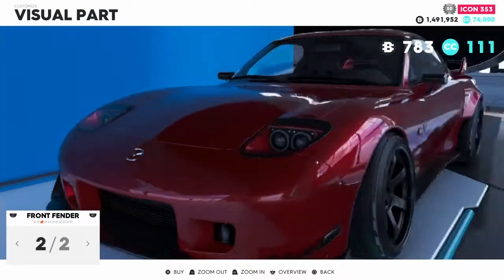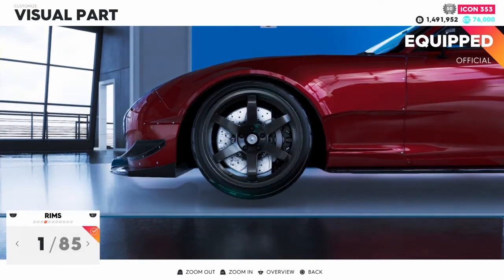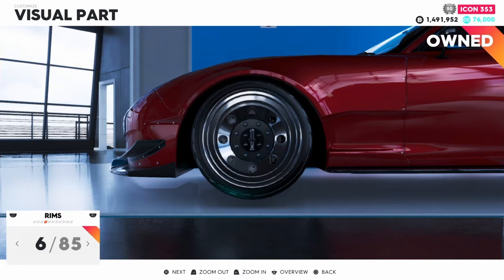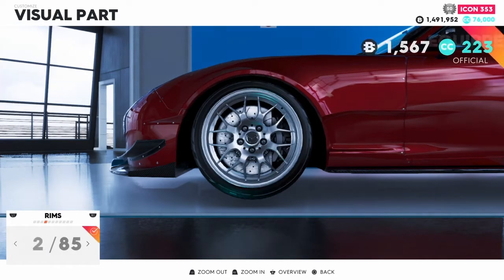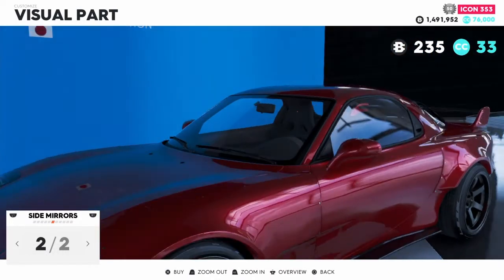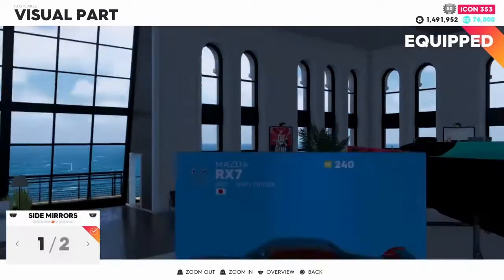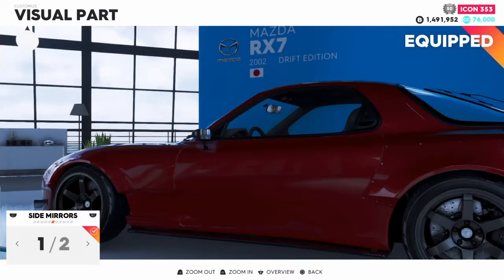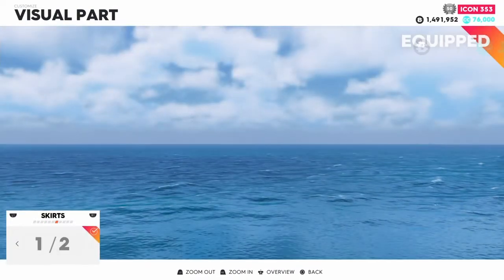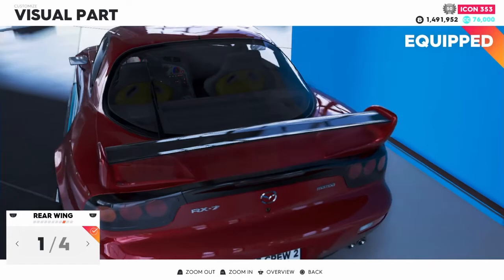We got front fenders which just removes the widebody kit. The stock rims — obviously gonna keep them. I'm gonna leave that for now. The stock mirror's back on. What the hell? Why is it putting me outside? This game's been out for how many years and it still does this.